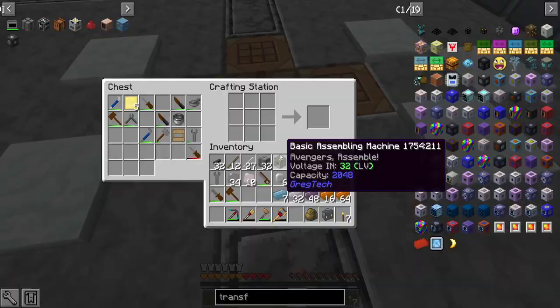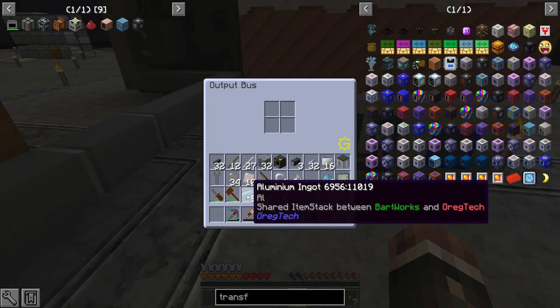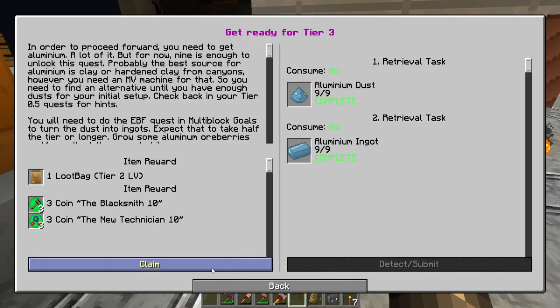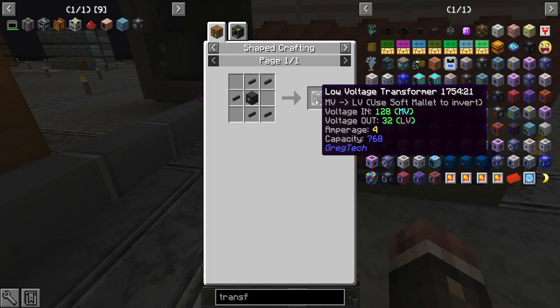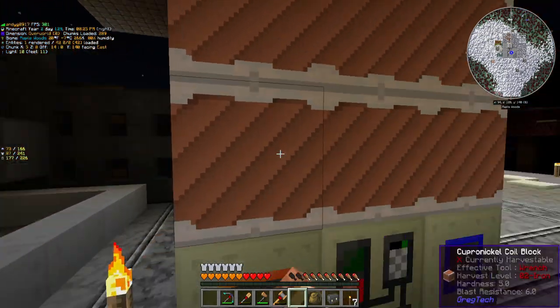Good thing I found like eight tin veins when I was looking for the kyanite. I just collected these two aluminum and that should complete this quest right here — it opens up one more quest: the low voltage transformer.